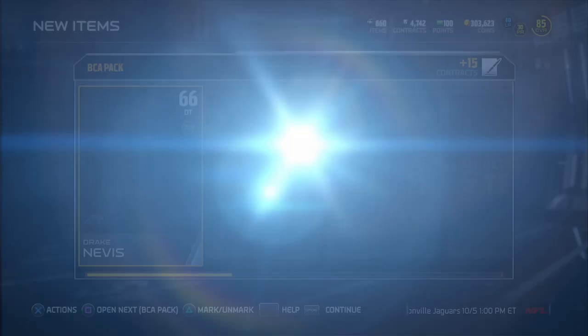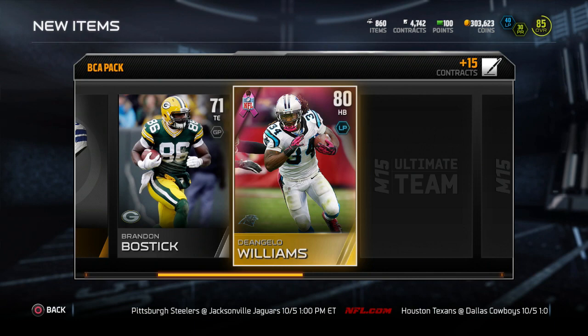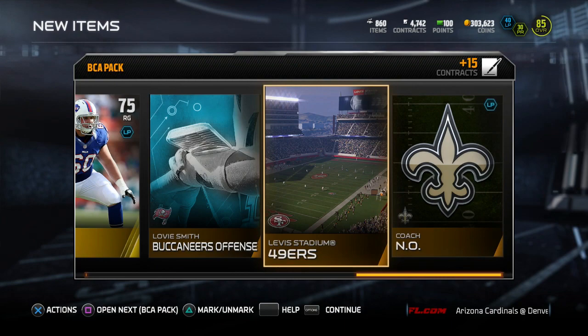Let's move on to the next one. I'd really like to see Demarius Thomas, but I'm not too sure that's going to happen. We get Drake Nevis, Cowboys Away, Brandon Bostic, and D'Angelo Williams for our next BCA player — pretty solid pull. 92 speed, 92 carry, 90 ball carrier vision, 84. This guy is actually pretty good. We get Kwon Short, Eric Martin, Craig Urbic, and we finish with Lovie Stadium and Coach New Orleans, because they cannot have him in the game.